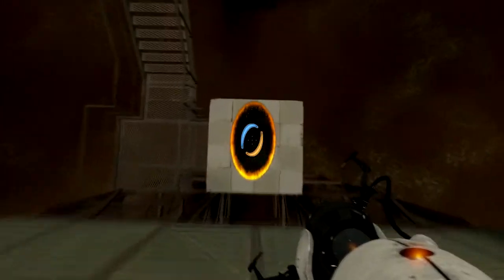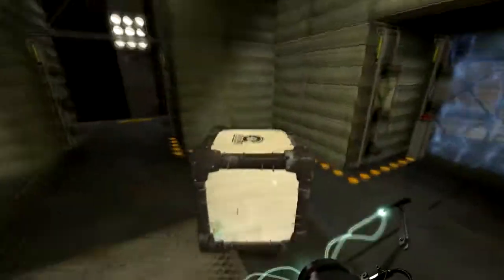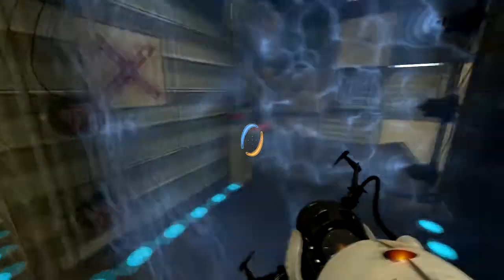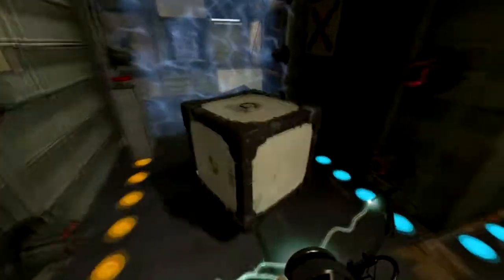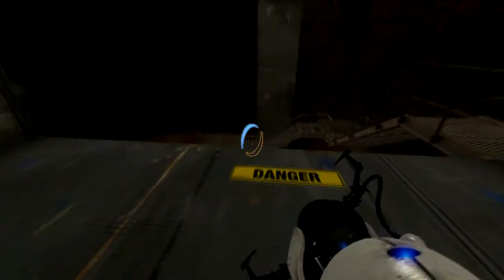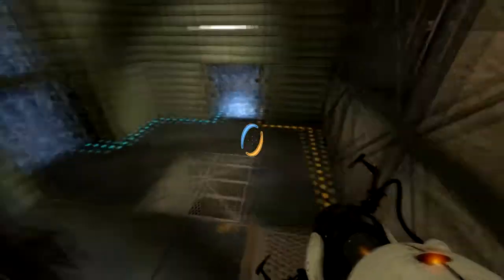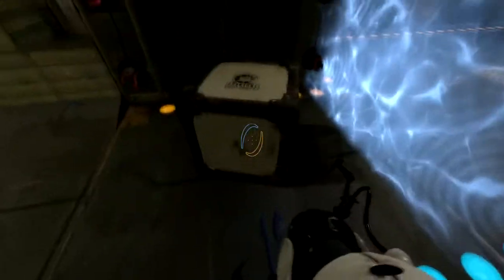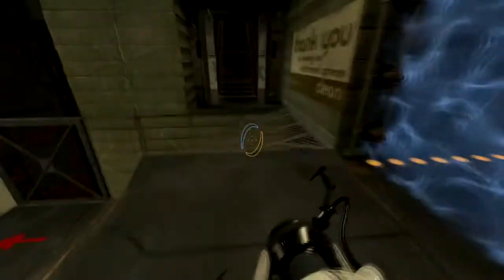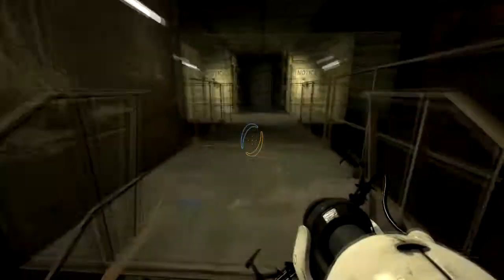I'm pretty sure this map has more than one test chamber, judging by the size of it. I'm going to play this second time through very safe — just bring this cube down, place it in the correct location. I'm not being tricked by you again. Put that very carefully right there. Blue portal there, orange portal here, fly through, deactivate the second emancipation grid because I don't need to worry about the first. There we go. Clever. That took me entirely longer than it should have, but on to test chamber two.